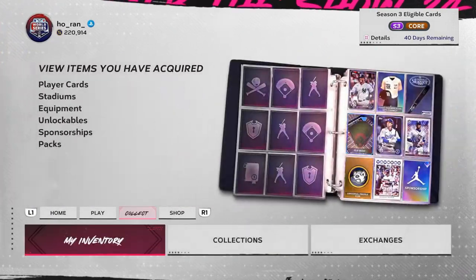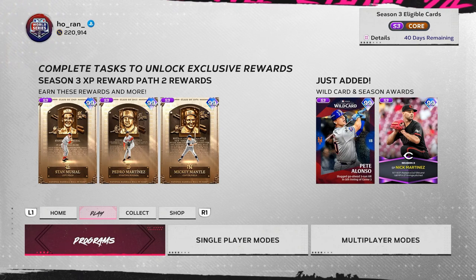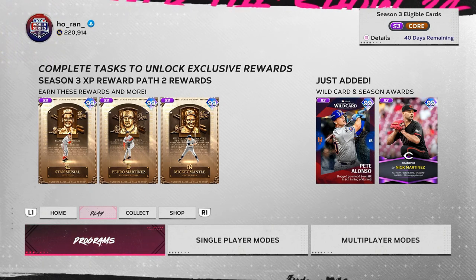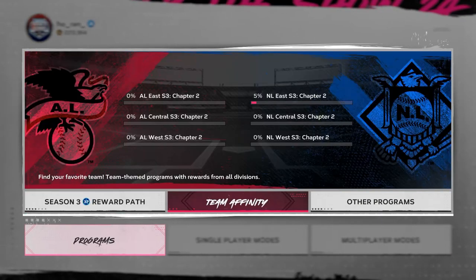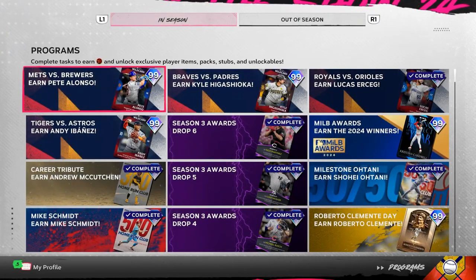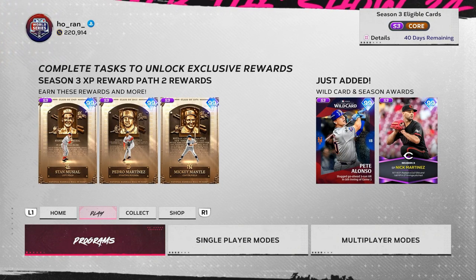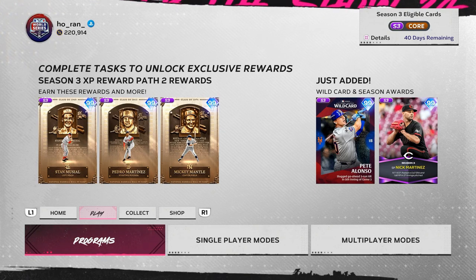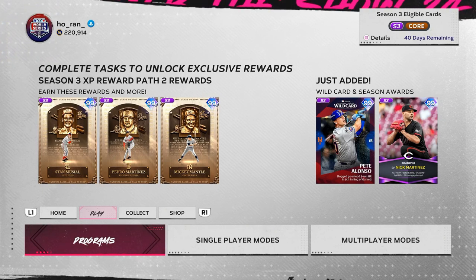This is very similar to what we saw in 2021 and 2022 — right around mid-October they dropped these fall legends, and it's incredible. The cards are amazing and get everybody back into the game. I wish they did it sooner, but here we are. Postseason programs — we should get more for the NLDS. There are no new standalone programs for the cards that just dropped; it's all XP path, team affinity, and shop cards. Let me know what you think in the comments — who are your top three favorite cards from this bunch just from looking at them on paper?